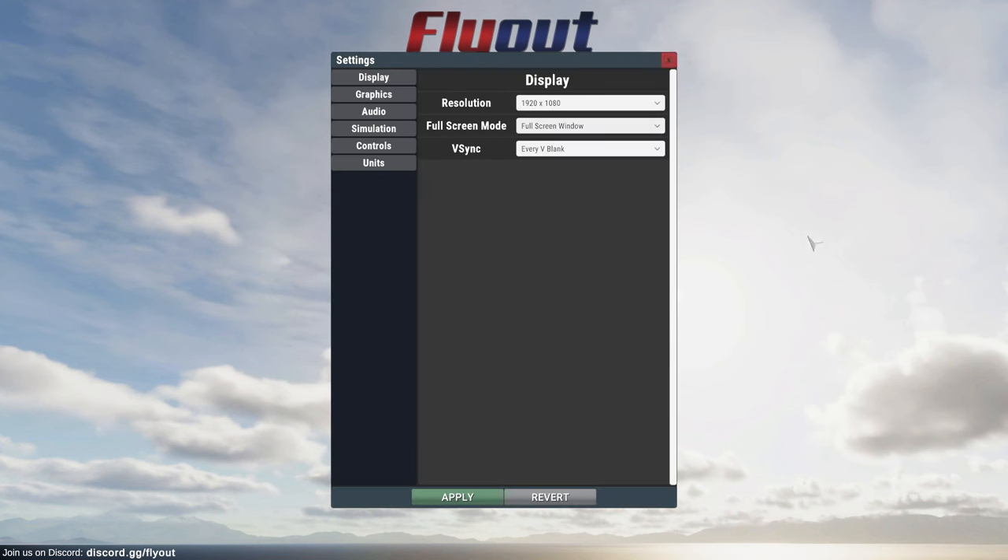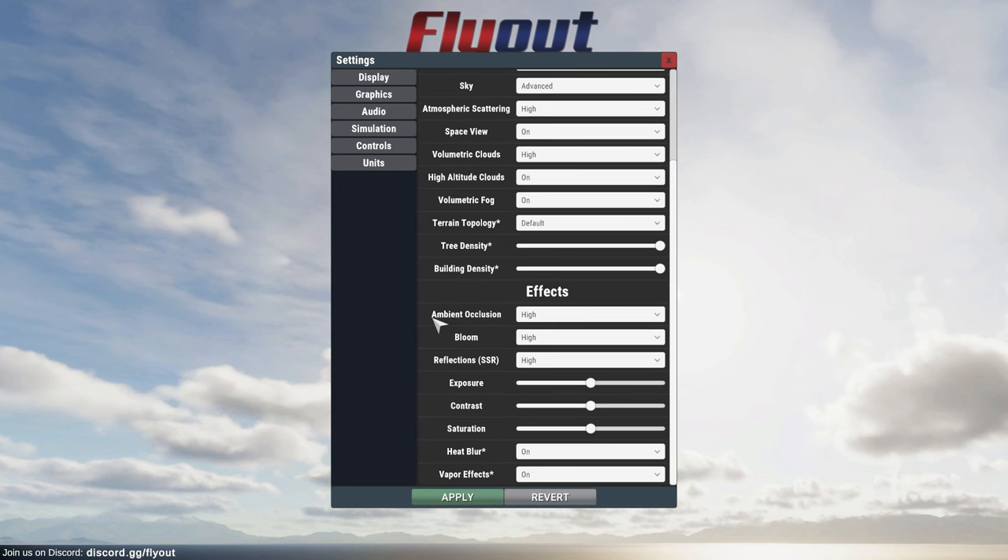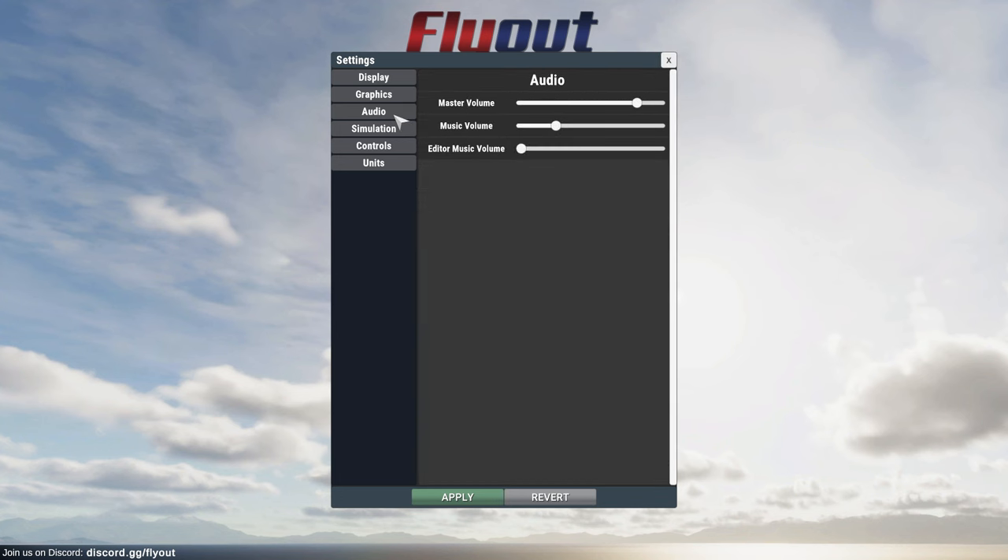Let's just quickly go through the settings. We have things on high settings. There is a potential unlimited option for view distance and Ultra shadow quality, but I'm not going whole hog on the atmospheric scattering or anything. We'll just keep it to high for now, though I don't think we'll have any issues as far as performance is concerned.